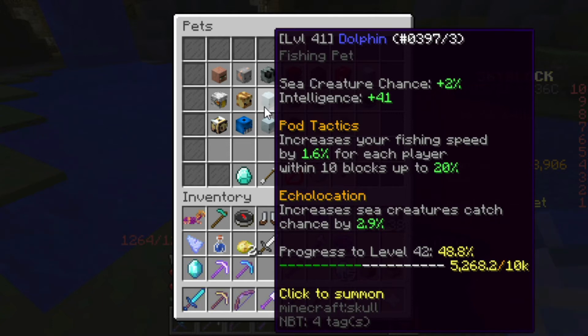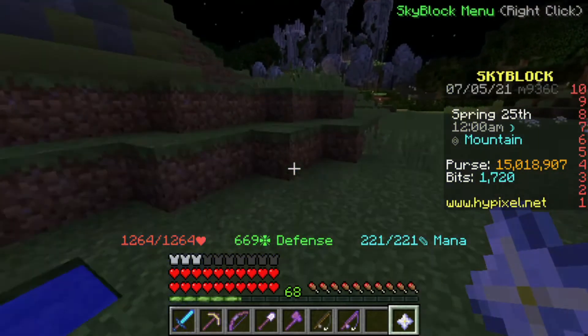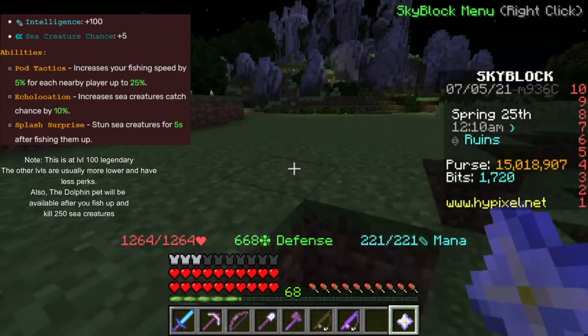As time goes on, the Dolphin Pet will get better and better. The Dolphin Pet, when it's at Rare rarity, will be useful when you're around other players. Being around other players — friends or randoms — you'll be able to increase your sea creature chance by 2.9%, which is the minimum level. The maximum rarity is Legendary.